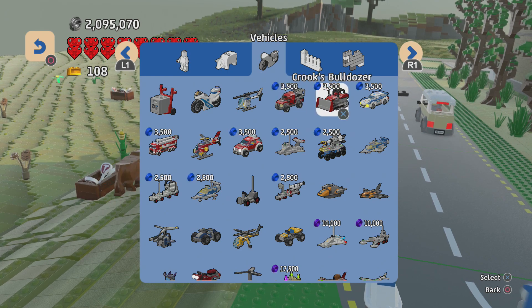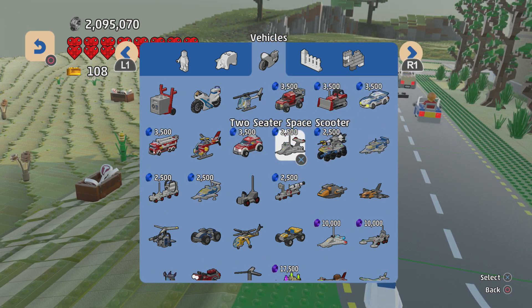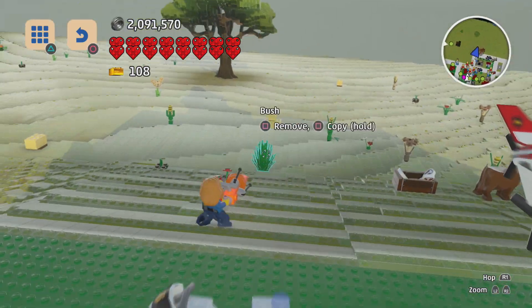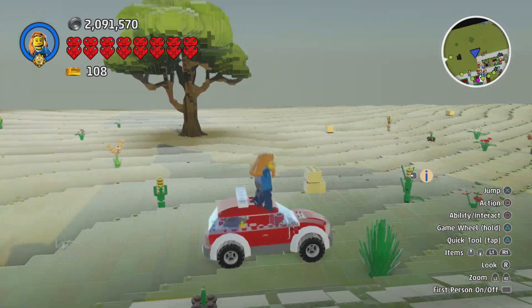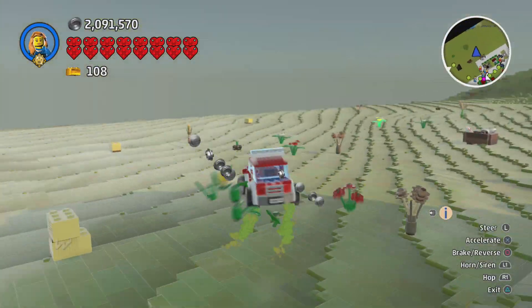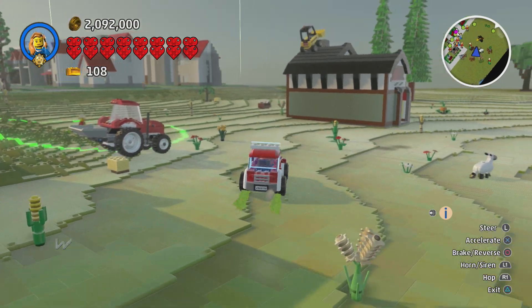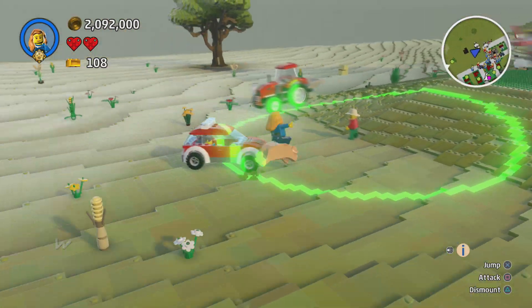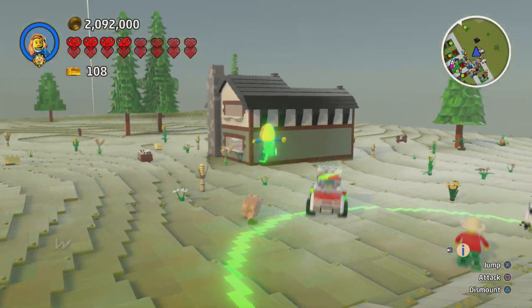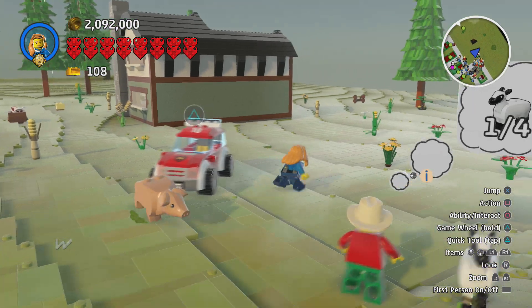We also have the crook's truck, crook's bulldozer, and the police station car. I know most of you guys have already seen this stuff when we looked over it, so I don't want to pull out every single thing. I was curious about this because I've never really seen this in real life — a fire station car. So it does have this, but it doesn't have any kind of attack button thing like when I was driving the fire truck around.